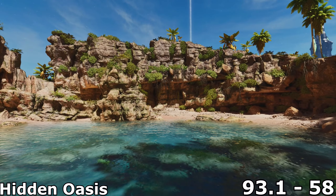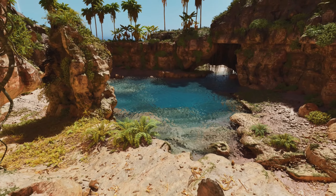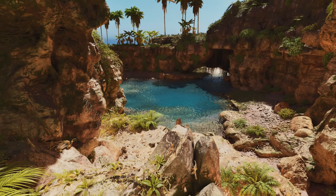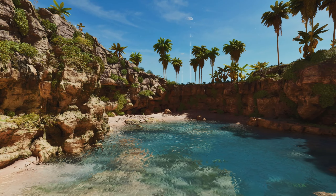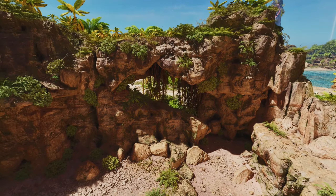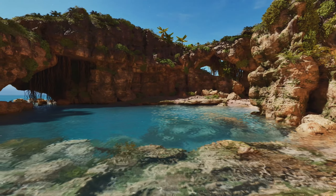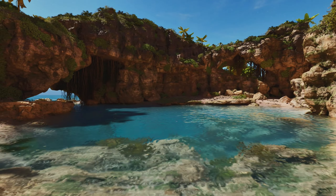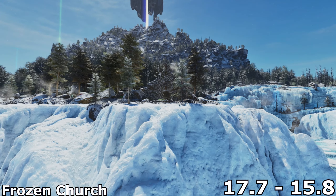Let me introduce you to the better version of the Hidden Lake — the Hidden Oasis, located at 93.1, 58. This oasis has walls on all sides with flat areas on top, and there are only two ways in: one by land and one by sea, making this natural water pen very defendable. Being able to combine both your water base and your land base into one unit is definitely a perk. The trade-off is it's a bit of a journey to nearby land resources like metal and obsidian, but the ocean and oil are still very close by, making the Hidden Oasis a top-tier base location.